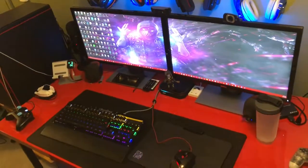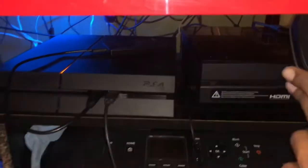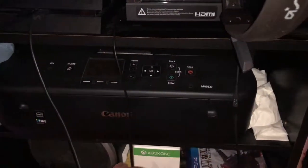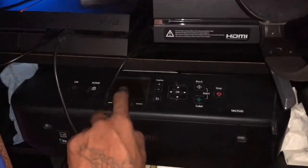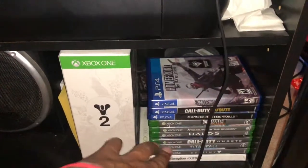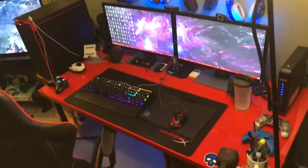Down on the shelf I got my Xbox One and PlayStation 4 — both one terabyte with external hard drives attached. I got some SSD external hard drives, a Wi-Fi printer that's also a scanner, copier, and can connect to the internet. It's dusty because I don't use it that much. Got my subwoofer down here and some hard copy games including Destiny 2 — just a whole bunch of stuff thrown down there.